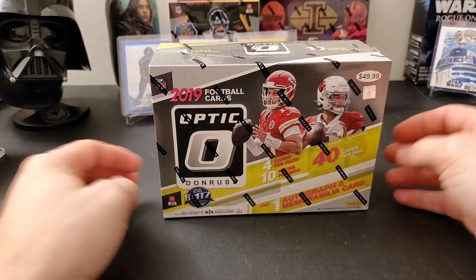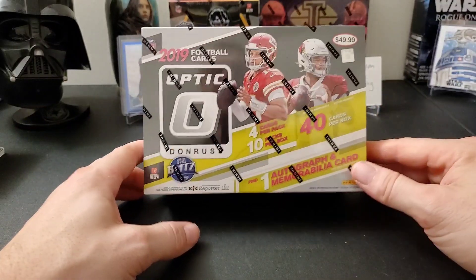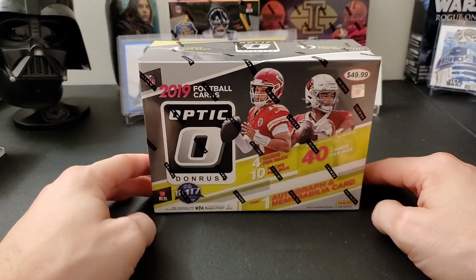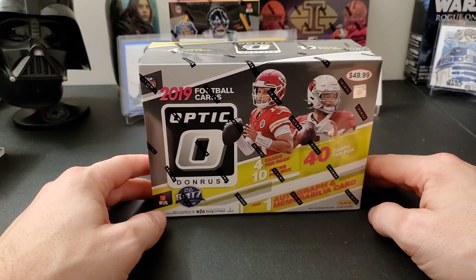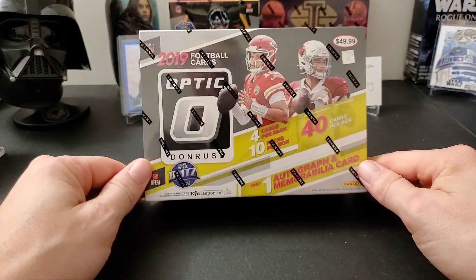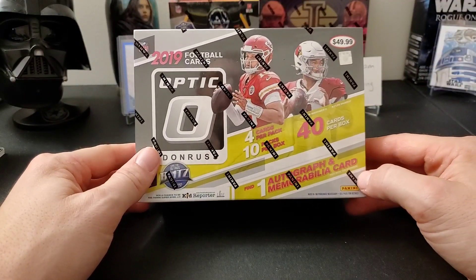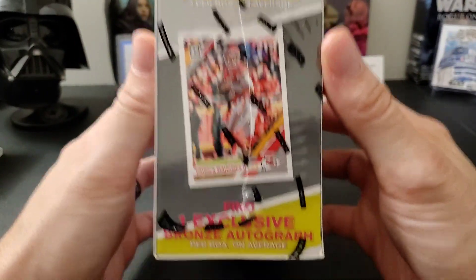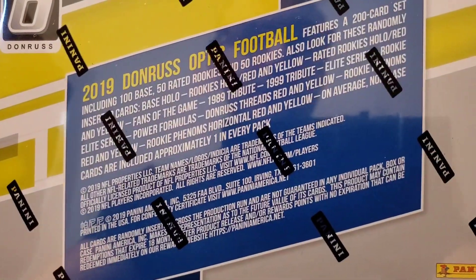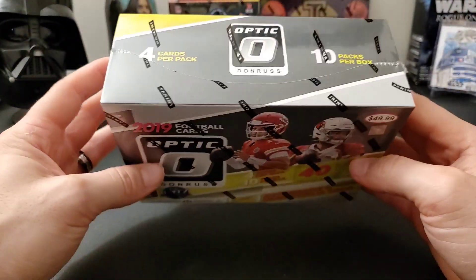Hey buddy, thank you so much for joining me today. Happy New Year's Eve, welcome to the channel if you're new. Today I have for you guys 2019 Optic Donruss, a Target mega box. The hobby boxes of Optic have been ridiculously overpriced — like $135 and above — so this is a great middle-of-the-road deal. You get one mem per box, two bronze parallels, a bronze autograph, and you can find some pretty cool mem cards and holos in here too.